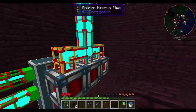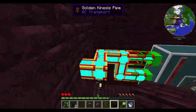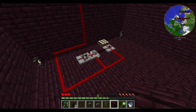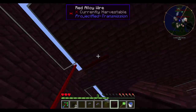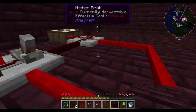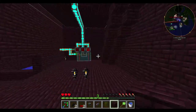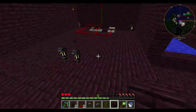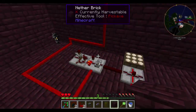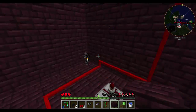The power goes into a triple buffer, into a capacitor core, which is full even though I'm running a quarry. I have it set into a system that every 40 seconds it will swap between charging up and discharging.